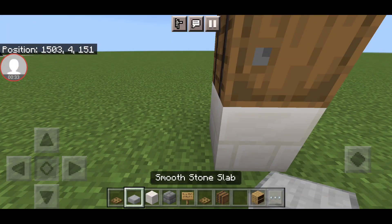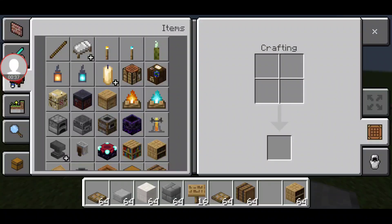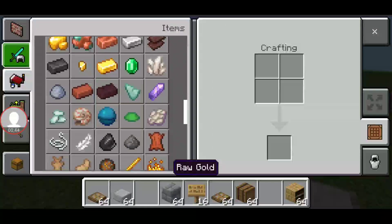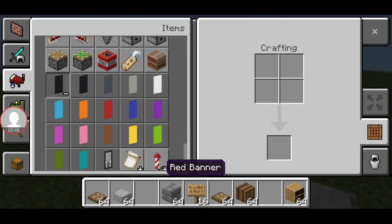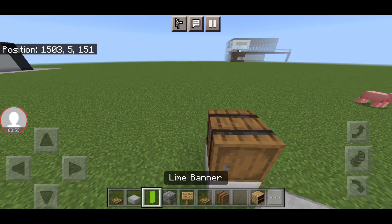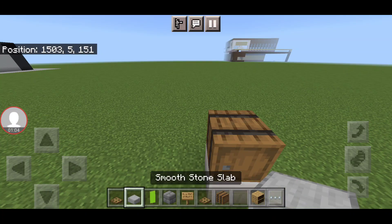I'm going to show you a build that's set in my Minecraft world. So, the build plan — make sure to pause the video if you need to. The things you'll need in your item list: an oak trapdoor and a smooth stone slab.